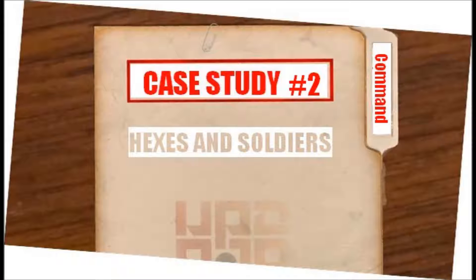Old School Tactical has the command range printed right on the leader counter as well. Units must be in command to get the benefits of leadership for rally and spotting roles. The command range here can vary from 1 to 4 hexes — commissars have a 4-hex command range. So very simplistic command range for Old School Tactical.